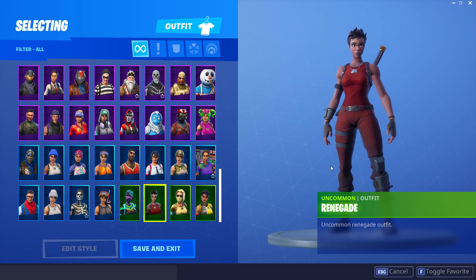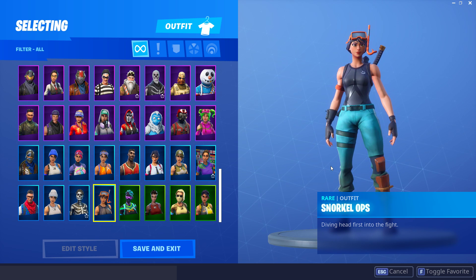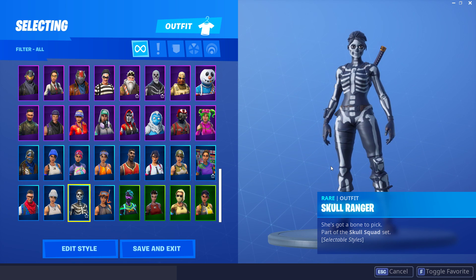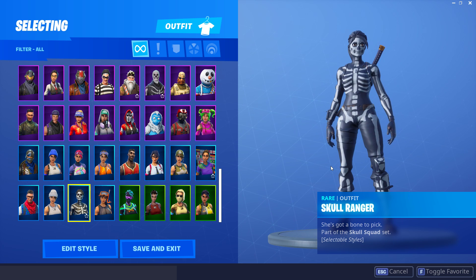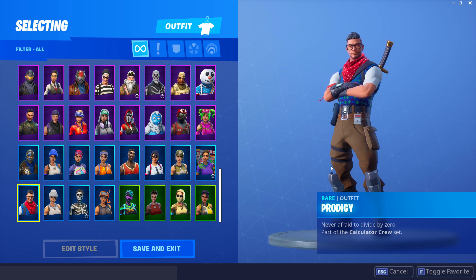The Renegade was OG - they brought it back and I bought it when it re-released. The Nightlight is really detailed for 800 V-Bucks so I bought that. We have Snorkelops too - I've had that for such a long time. The Skull Ranger just looks sick, you can't go wrong with it. The Recon Specialist is another clean skin. Basically any 800 or 1200 V-Bucks skin that looks really nice for the price, I buy it. The Prodigy was the PS4 skin - I actually have a PS4 linked to my PC account.